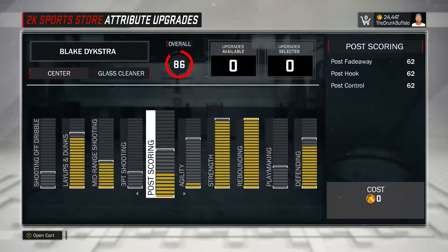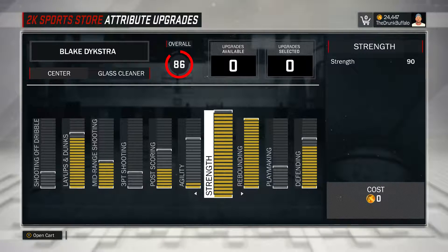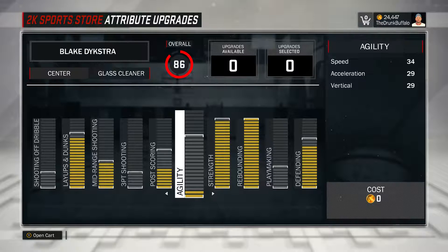Post fadeaway and post hook - it's not going to matter that much until you upgrade it all the way. But post control is pretty important for a glass cleaner. If you control the post and get position, you're going to get dunks. Agility - like I said, you can put two bars in or don't put anything at all. You can put the extra bar in strength right there if you want. Rebounding - maxed out all the way, as your job is to get rebounds and set screens. Defending - everything but three bars is what I did and I kind of like it, it does its job. Once you make that push of 95 overall and higher, max all the defense. You're going to see a big jump in your blocks and shot contest.